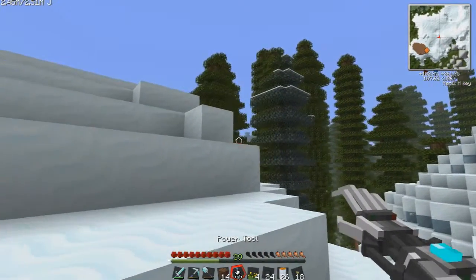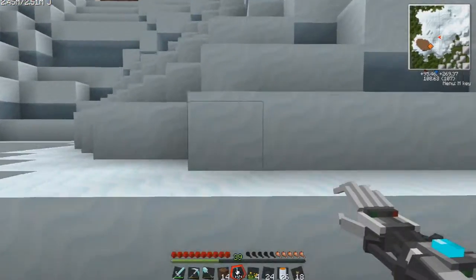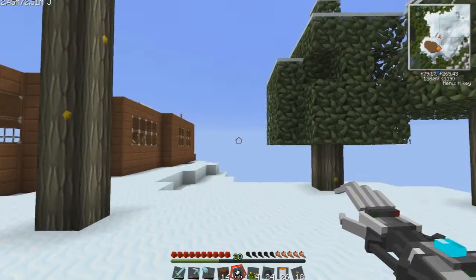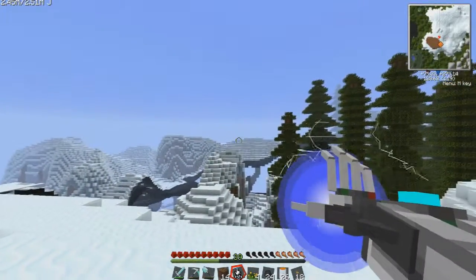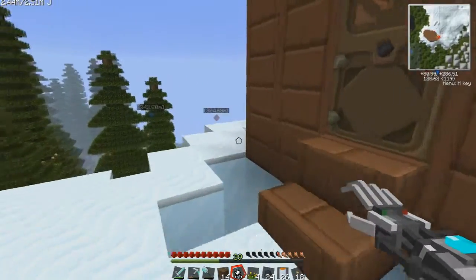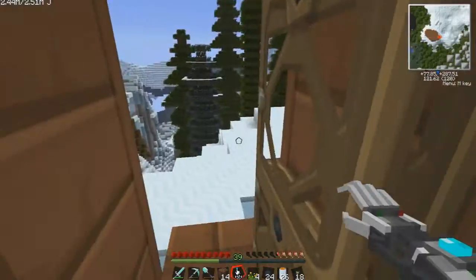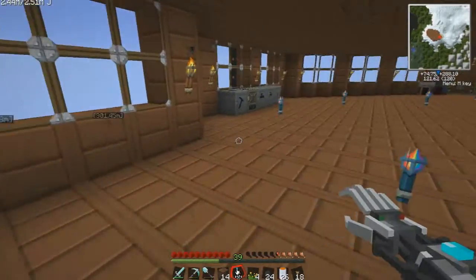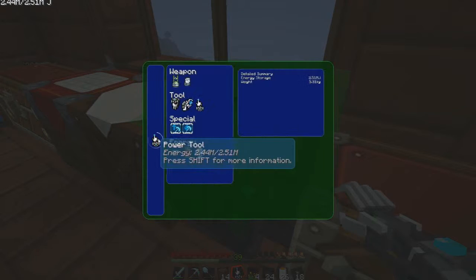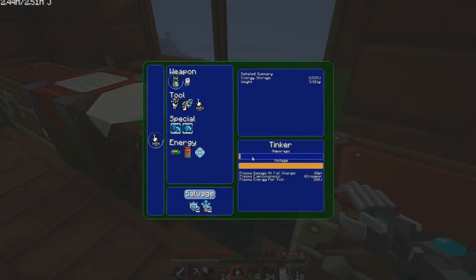The plasma cannon is awesome. I have the damage up all the way. As you can see, this says 'Creeper,' meaning it's basically a creeper explosion. So let's say I move this up and move the damage down — let's see what happens now. Actually, let me take that off my hotbar because I'm scared of it now.